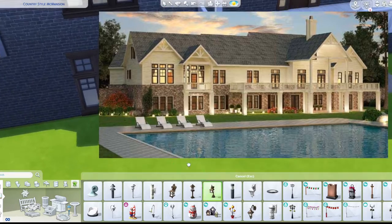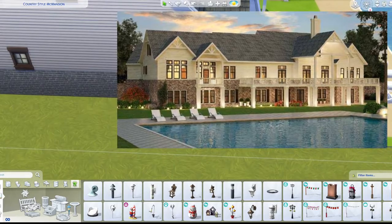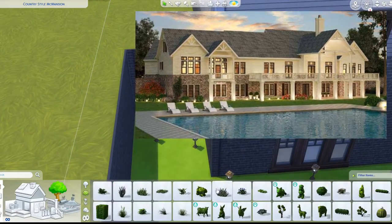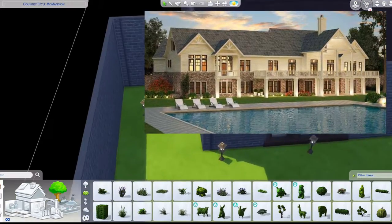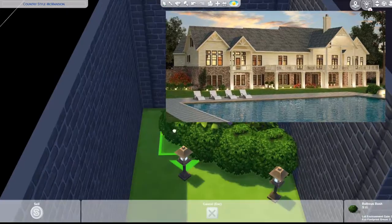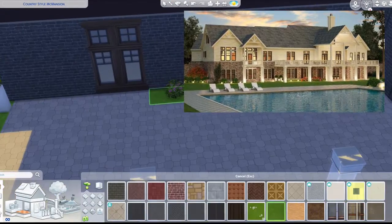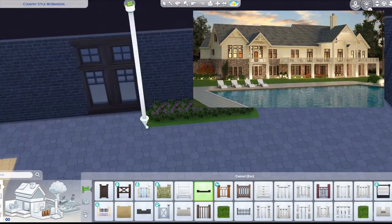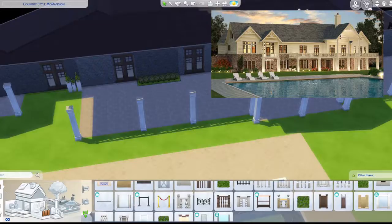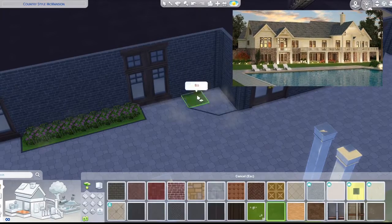I add some lights in the backyard area and there's a small bump-out which could have been bigger. I push some bushes in and think it might have looked better with stairs leading to the beach area. I do minimal landscaping — there should have been more — but I'm just adding a few plants and flowers.